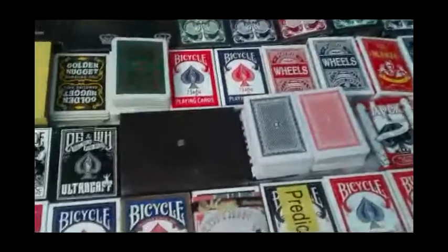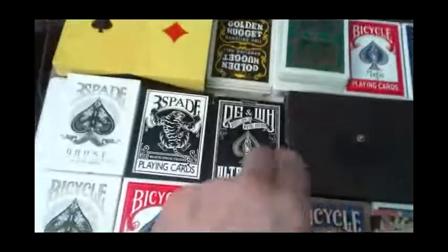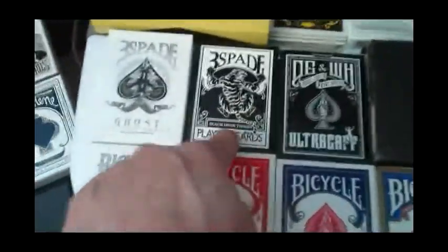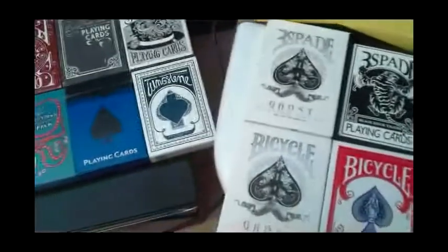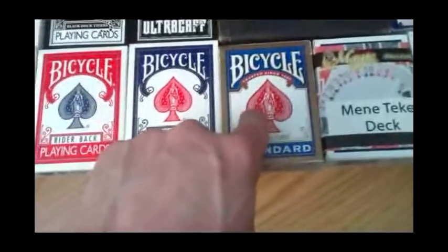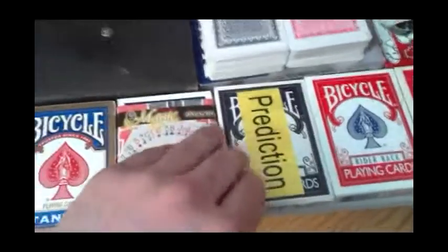My camera battery decided to die so I'll try this again. Next I have some gaff decks: the Alter Gaff, Black Tigers gaff deck, Ghost gaff deck. Then we have Ghost Rising card deck, a Bicycle gaff deck, a Knockout deck, a Needle Through deck gimmick — actually a Mini Tackle deck — and a deck for the 13 card trick.